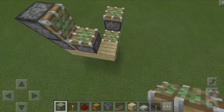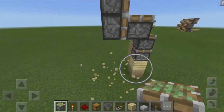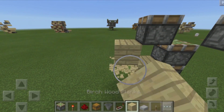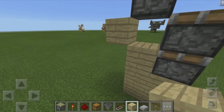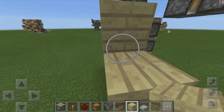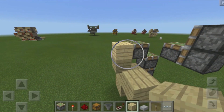Now once you have that, you want to go ahead and destroy these three blocks right over there. Then come on over to this side and destroy this block. Place down a block right up like that, destroy that block, then place down a block right down over here and destroy the first one. Place a block up over here and then destroy these two. Then place down two blocks right over there, and now we can start adding some other blocks down.